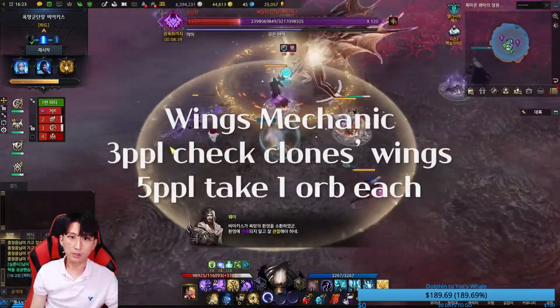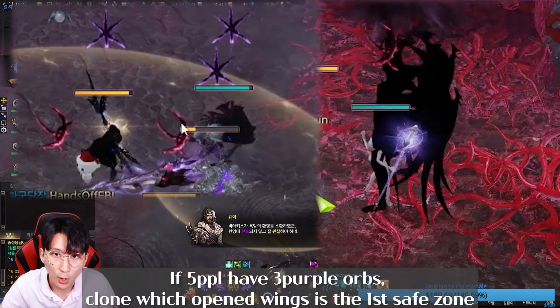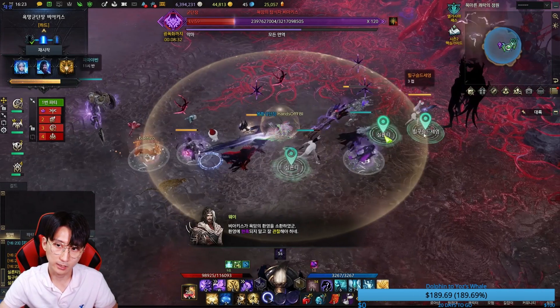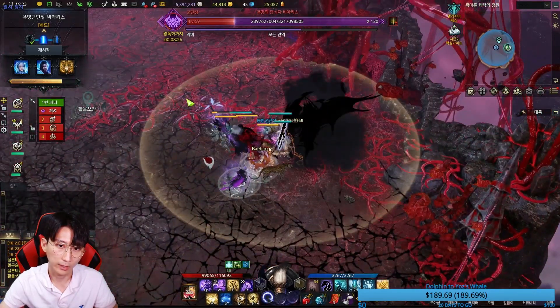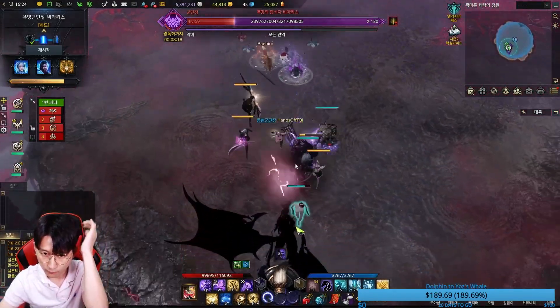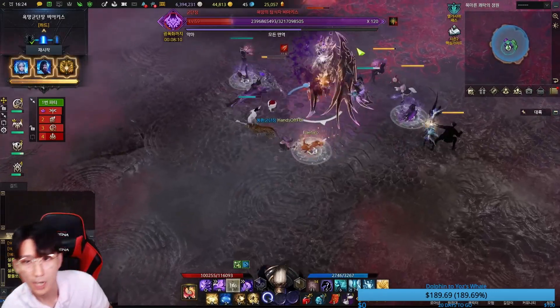This is the wings mechanic. I got my own orb, and as you can see: three purple means two closed wings, three red means two open wings. The player checking the three o'clock clone calls out open wings, so we are going to the place where that person checked open wings on the clone. That is the first safe zone. Then move to the half-open wing clone, and finally to the other one. That's how you survive.